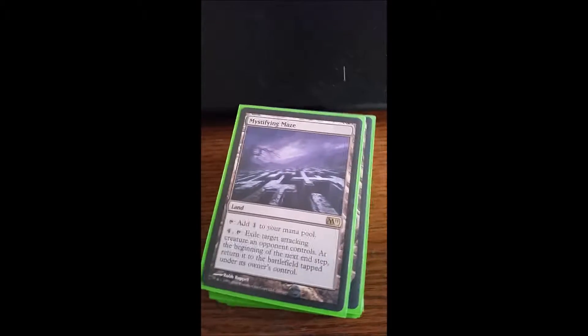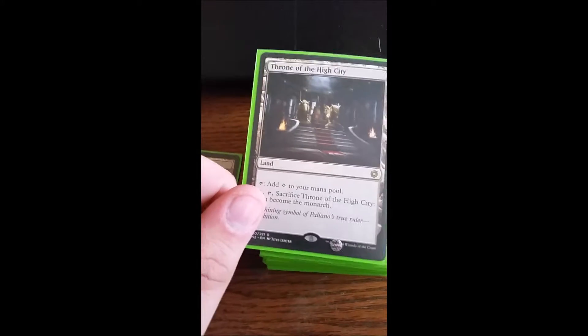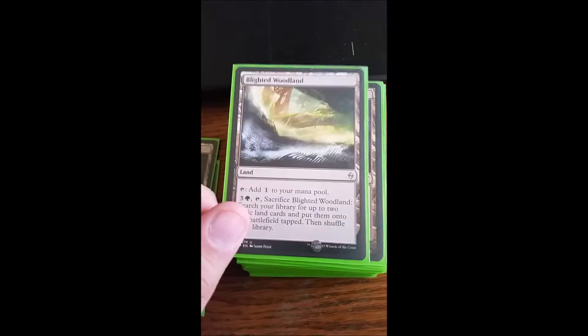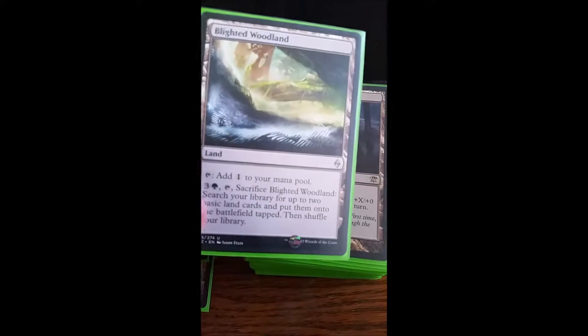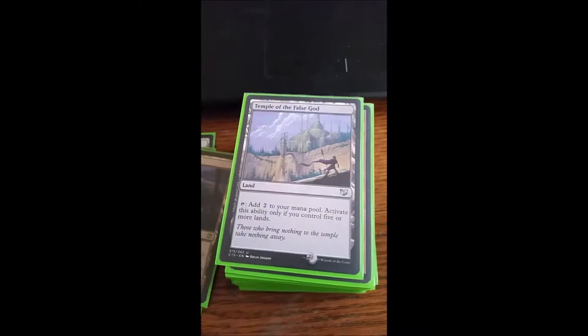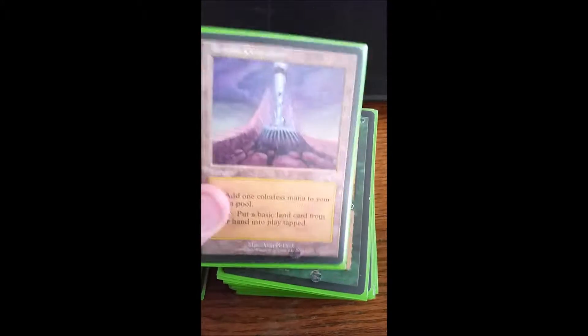I do have a Cascade Bluffs, but for some reason I forgot to put it in. We have Mystifying Maze to get rid of creatures, Throne of the High City to make me the Monarch so I can draw some cards, Lighted Woodland — it's an Explosive Vegetation on a stick — Kessig Wolf Run to buff our creatures, Temple of the False God, and Terrain Generator to ramp.